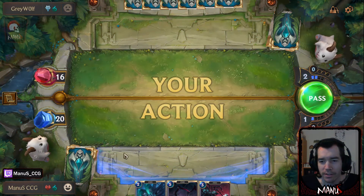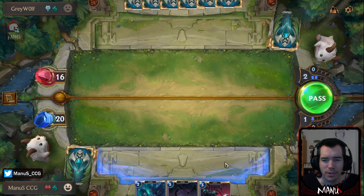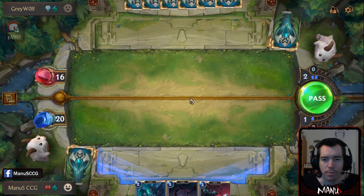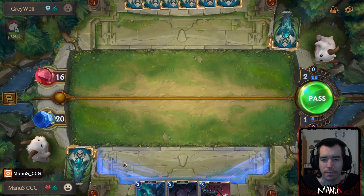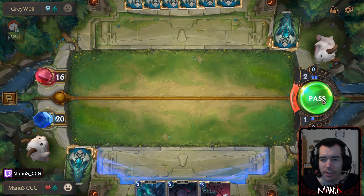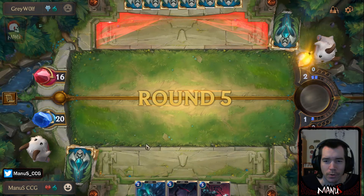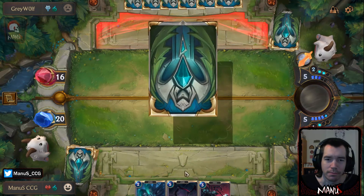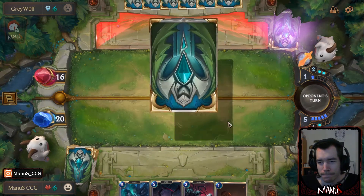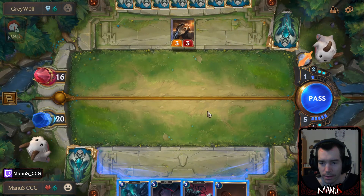Unlike some other effects, it's just everything at the same time. There are some effects that go in order, but I think it's only stuff that targets, like two-shot barrage. So forget what I said about the Avalanche — only stuff that has multiple targets resolves in a certain order. I got that mixed up.